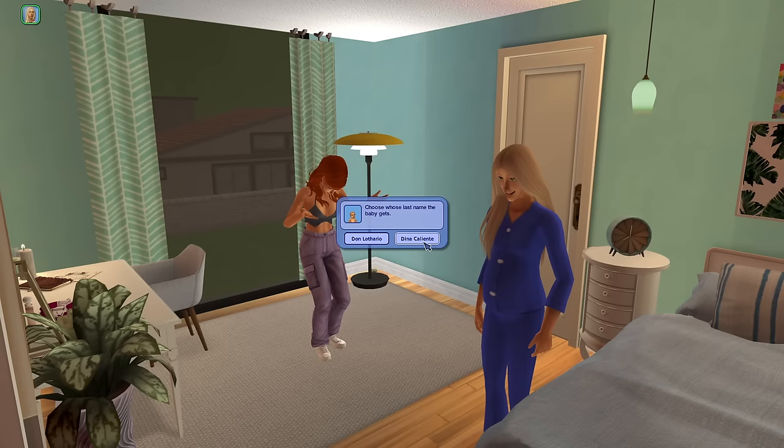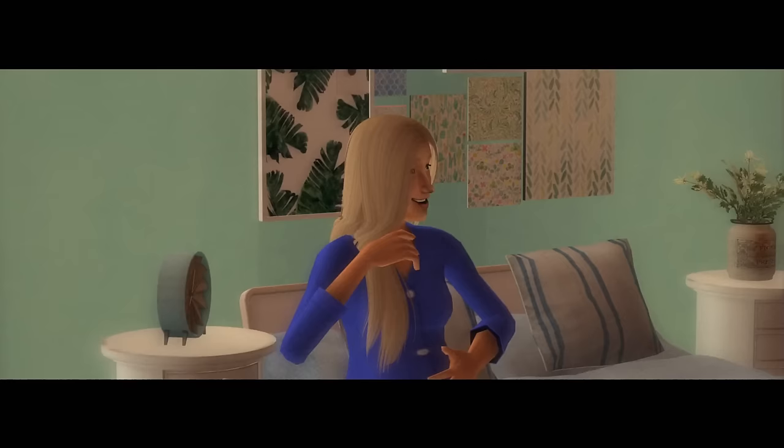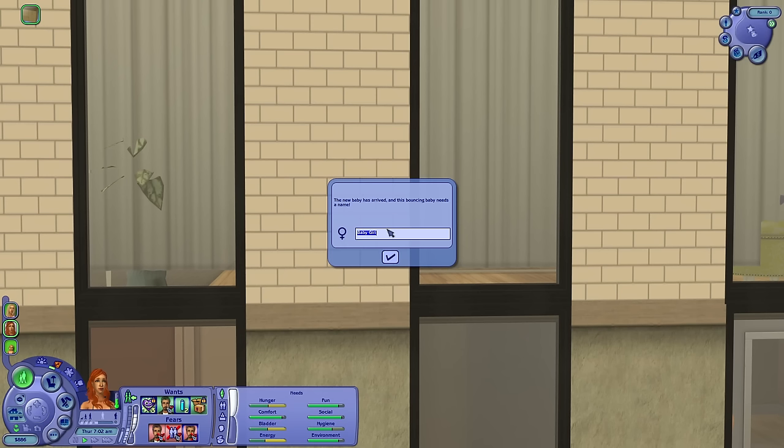There's a new family member on the way! Caliente — we're not taking the Lothario name. Dina is hiding who the father is; that is her little secret. We're having a girl! I love girls. It's not an alien baby — for a second I went on a tangent about that. She's successfully hidden that Don is the father because the baby is named Caliente, and the baby doesn't have obvious alien genes.